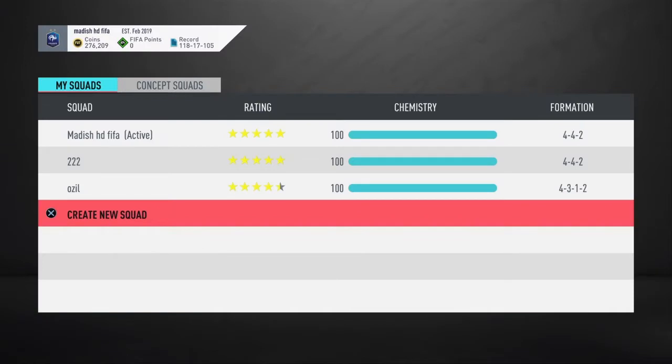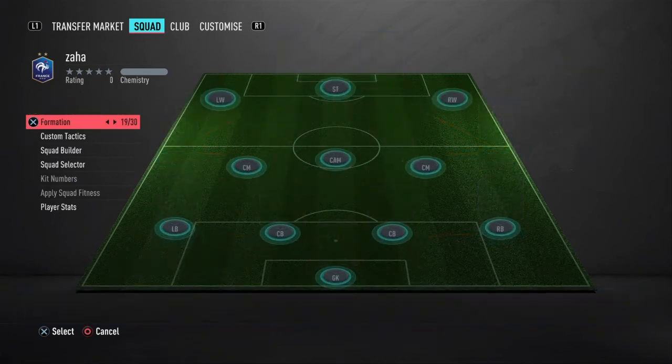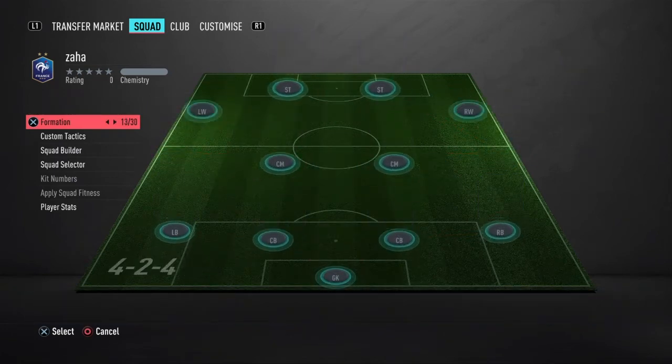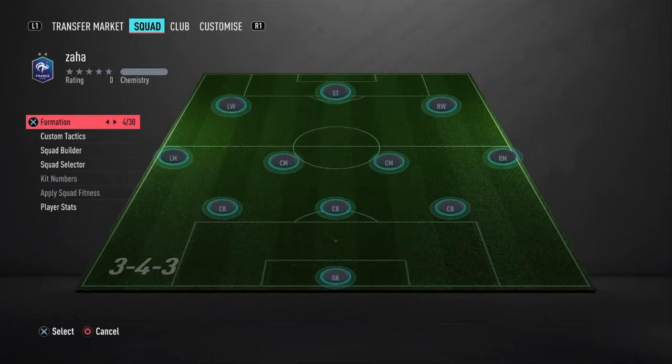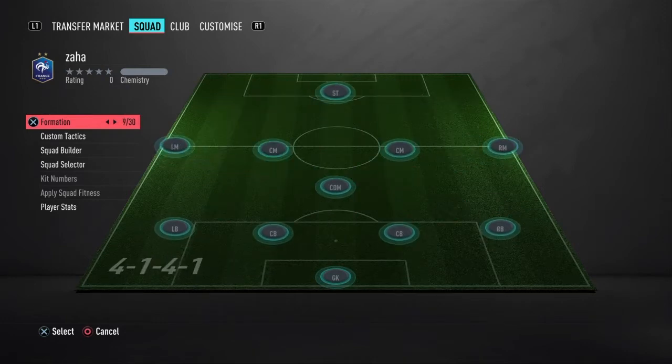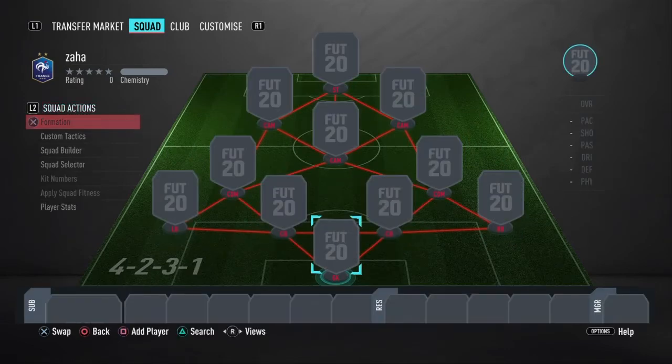Let's go - Wilfred Zaha. The Ozil squad was for the Ozil objective, which was fairly easy. Jekko was so expensive, yet Ozil was so easy. So we are going to use the meta formation this year - not 3 at the back. Yeah, this one. So we're going to use this one.